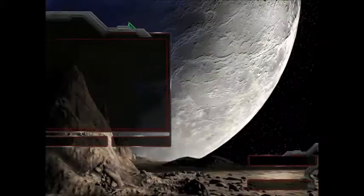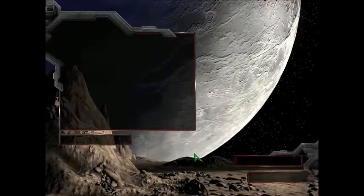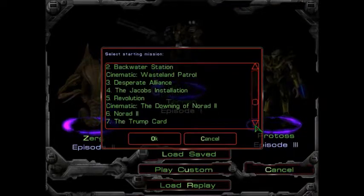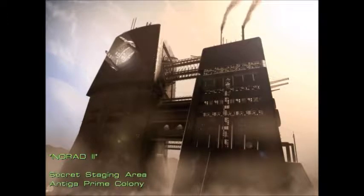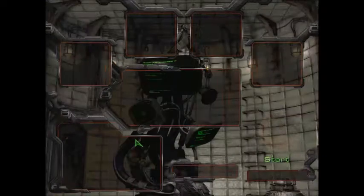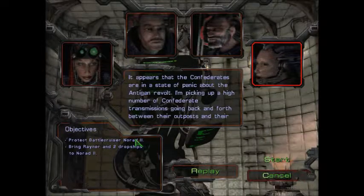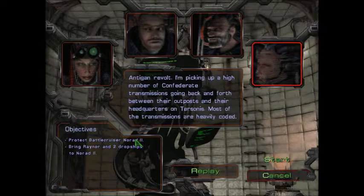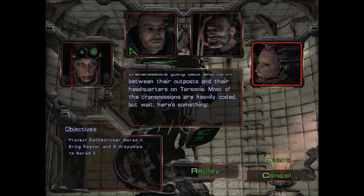So let's find those cutscenes that we've got this footage of. It appears that the Confederates are in a state of panic about the Antiguan Revolt. I'm picking up a high number of Confederate transmissions going back and forth between their outposts and their headquarters on Tarsonis. Most of the transmissions are heavily coded, but wait — here's something.